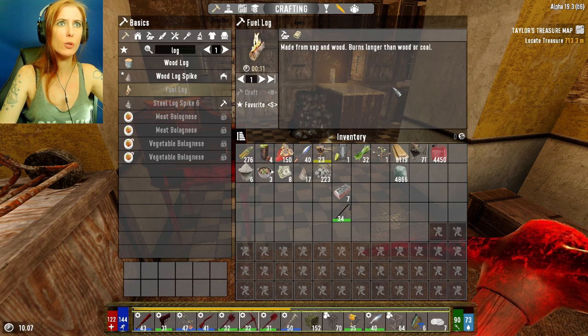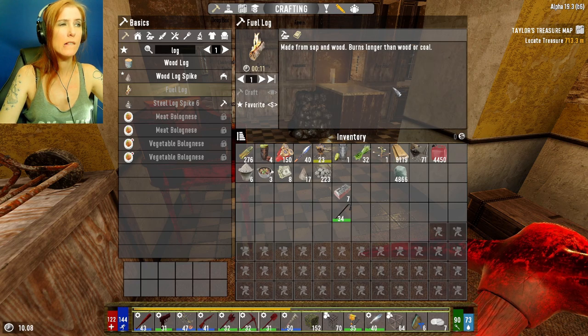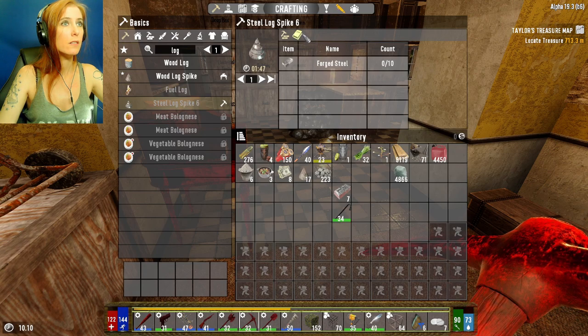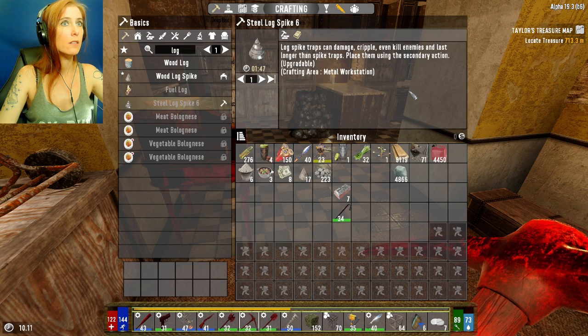What is a fuel log? Made from sap and wood - burns longer than coal or wood. Oh, steel! And it takes ten. Upgradable - so I can upgrade them past steel. But if I place them wrong, it's going to be a pain to get them back out, so I have to be very, very careful. And it takes twenty?